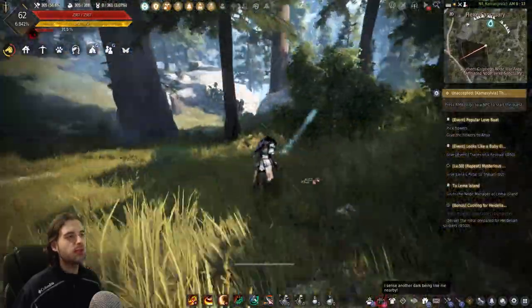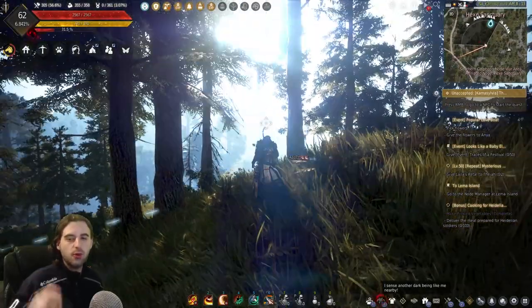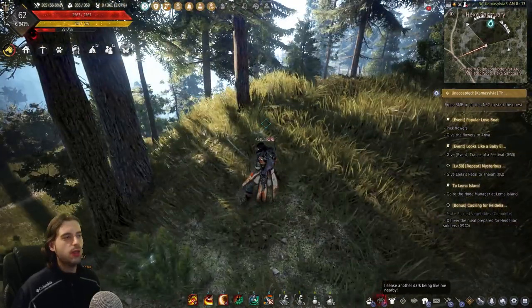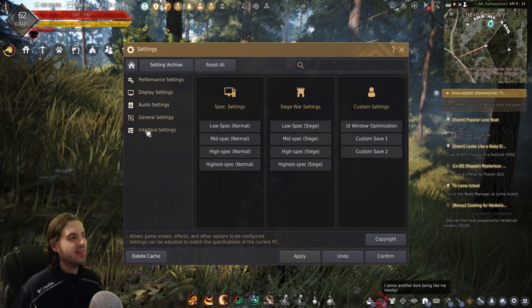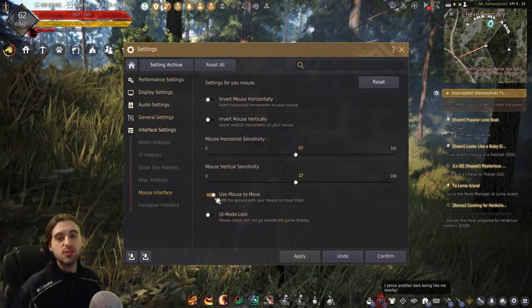All you've got to do is hit Control to disable it and the cursor goes away. If you have a gaming mouse, you can totally program one of the side buttons to be the Control key on the keyboard so that you don't have to move around as much. That is pro tip number one — the escape key settings, scroll down to interface settings, mouse interface, and select 'use mouse to move'.